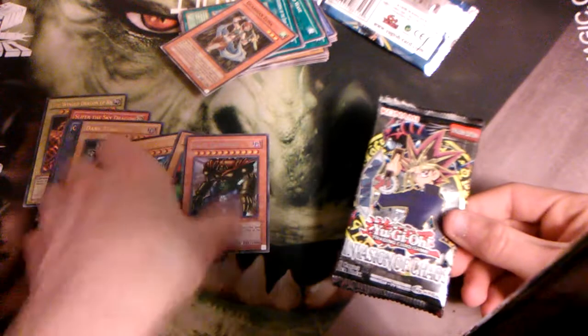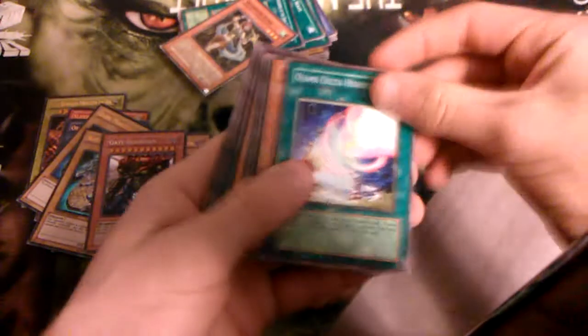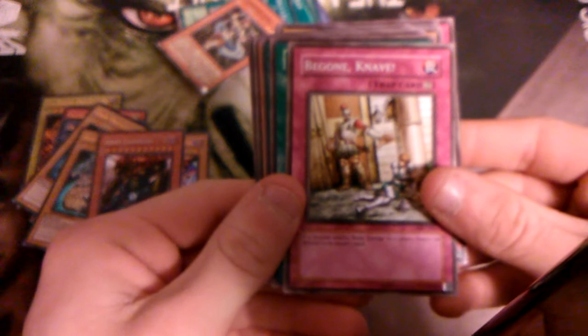Come on, get us something amazing. Come on Yugi, do this for us — even though you're my least favorite. Ojama Delta Hurricane, Manju — okay, we got a Manju. Griffon's Feather Duster, Big Koala, Unuber Battle Ox, Multiplication of Ants — I heard that's starting to get good now — A Hero Emerges, Be Gone Knave — your monster inflicts damage, return the monster to the other's hand, wow that's interesting. We got Heart of the Underdog. So that is the entire opening.